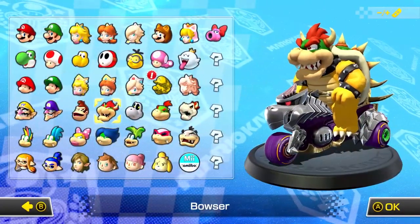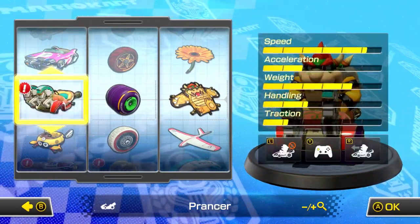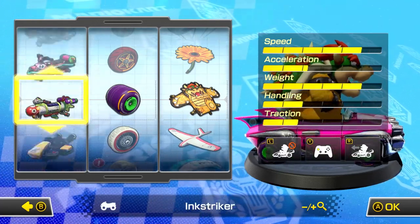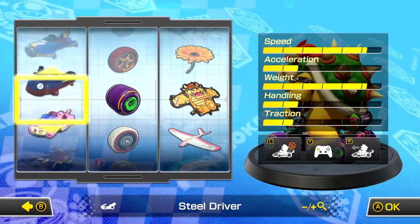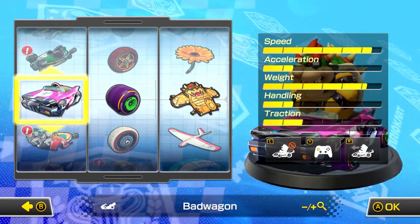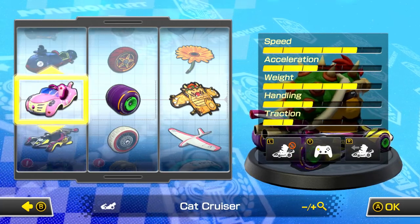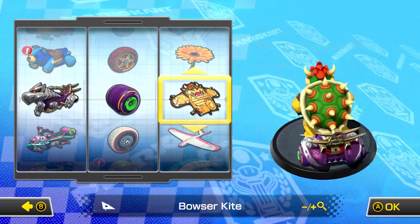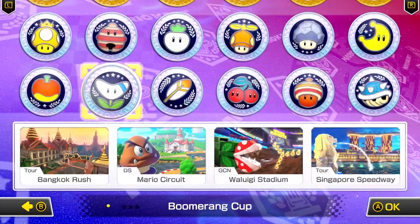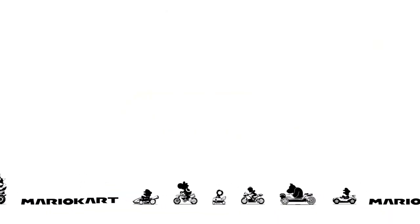We're hopping back in with mirror mode. We unlock the Prancer cart. Looking at my stats - I have really high weight. I think about changing something up but decide to stick with roughly the same setup since it fits Bowser. It wasn't really the racing that got us, just bad item luck, so hopefully we can start this grand prix and get a win.